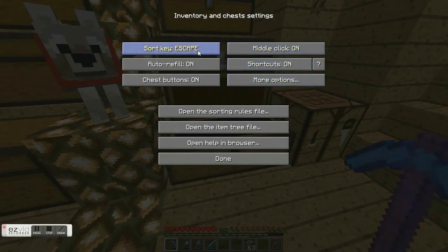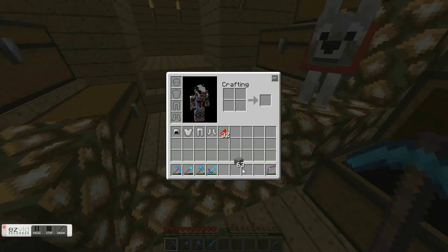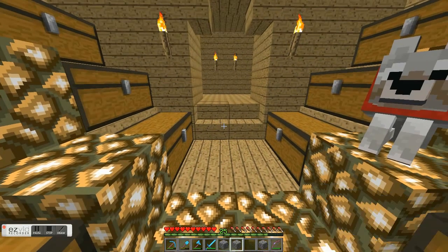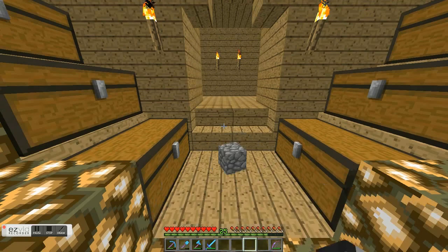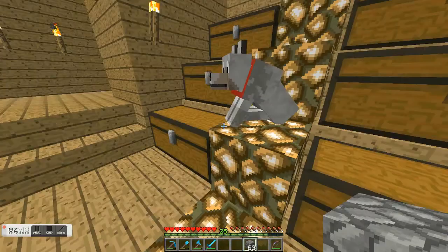This opens up the next button. Now if you go to more options, you'll see there's a few more. There's a sound that it plays, which you can't hear because Fraps doesn't record game sounds. But you can change it so it doesn't make a sound. You can also sort things automatically on pickup.